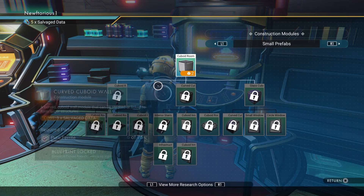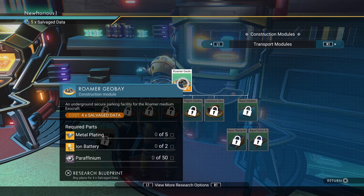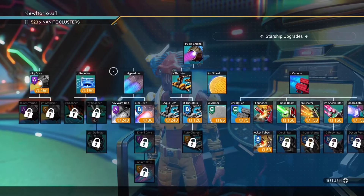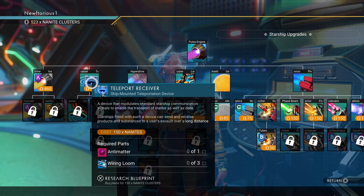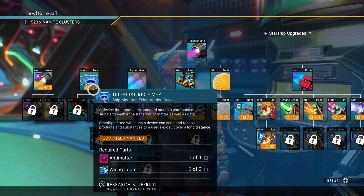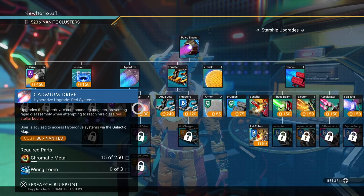Right next to this spot is the construction research station where you can purchase an incredible amount of building blueprints. The medium refiner is useful early on and this is also where you can get the exocraft summoning stations. Next to that we have the NPC with ship upgrades. Early on I really like to get the economy scanner — you need to get the teleport receiver first, which lets you transfer items to your ship from a greater distance, but I particularly like the economy scanner because you can scan from space and see where trading outposts are in a system.